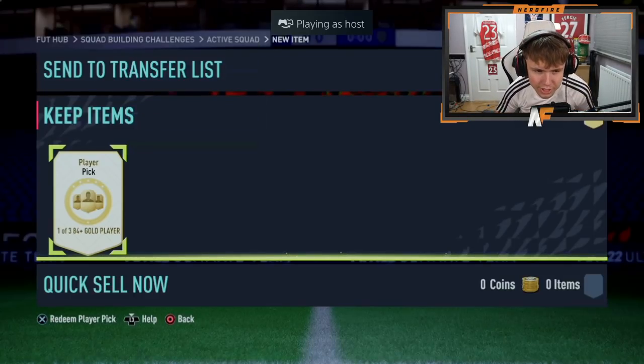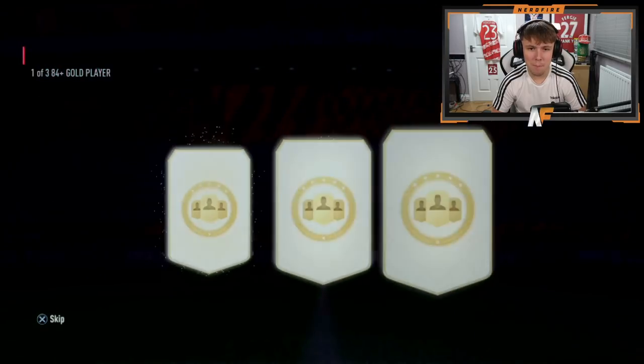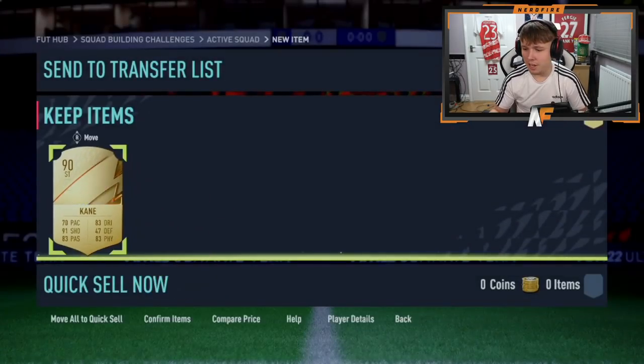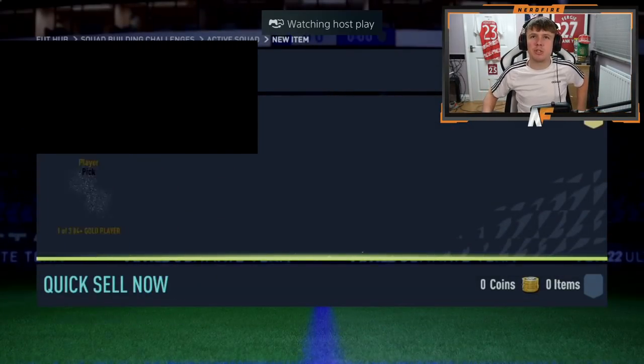Shout out to moderator Taco - number five for the player picks. We started off strongly but it's gone downhill. It's not a blue, but it's our highest rated so far - Kane at 90, which is higher than Chiesa's 89. At least it's not three 84s. It's better than what we've seen in the last three packs.